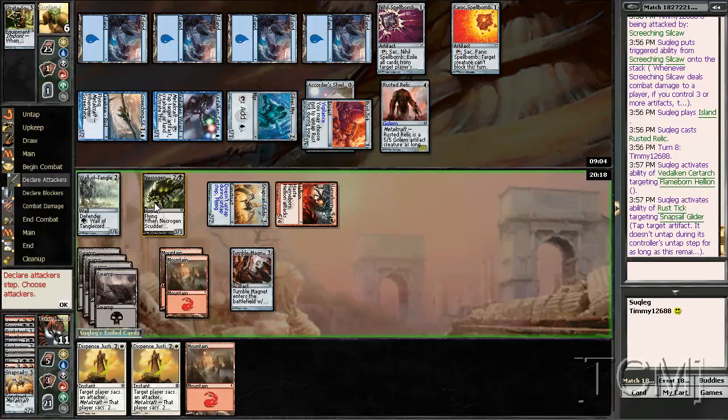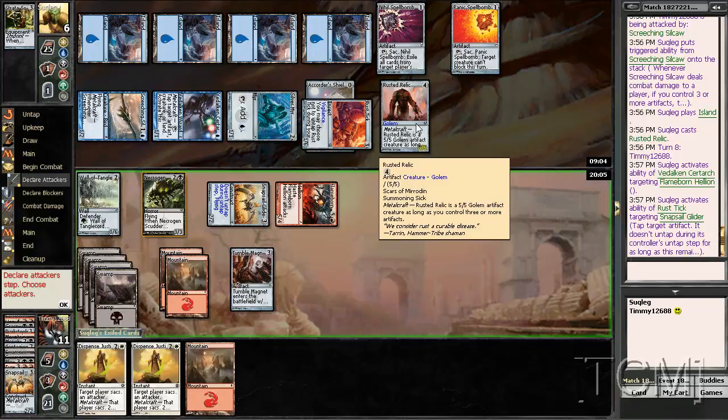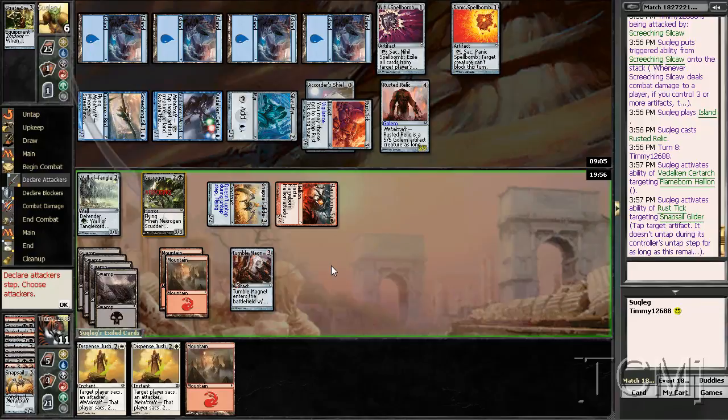I guess I swing — no, I don't know if I do. Let's see. I swing, he swings back with this and this. During his attack step I tap this. Yeah, I think I swing. He'll just tap it anyway, so yeah, I swing.